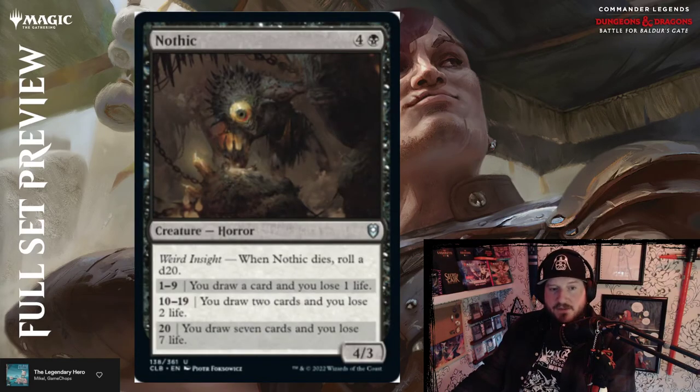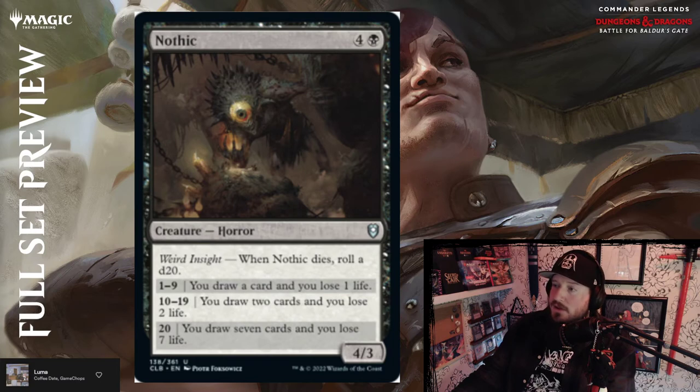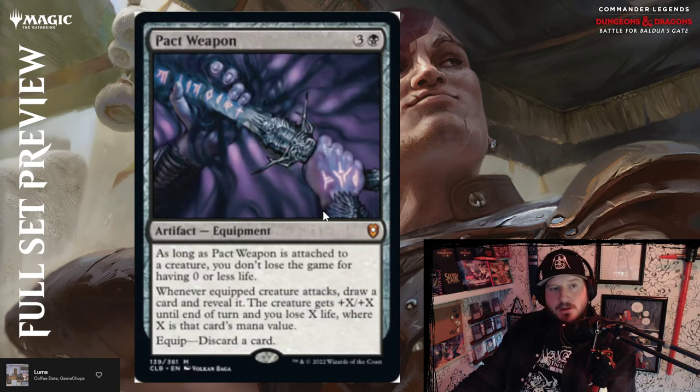Nothic — four and a black for a 4/3 horror with Weird Insight. When Nothic dies, roll a d20: one through nine — draw a card and lose a life; ten through nineteen — draw two cards and lose two life; natural 20 — draw seven cards and lose seven life. Five mana for a 4/3 with card draw on death — I like it. It's definitely going in my Umbris deck. Nothic above average.